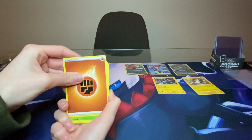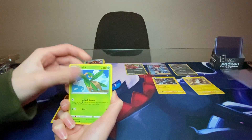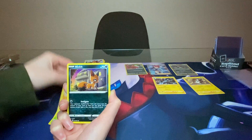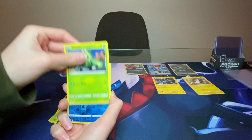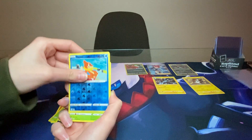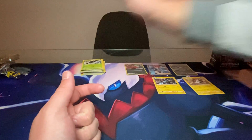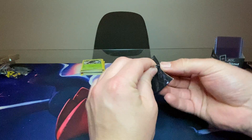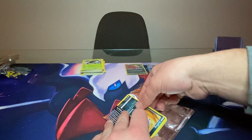As we get right here, we got Fighting Energy, Thwackey, Floatzel, Tropius, Yanma, Trapinch, Nickit, Gossifleur, Cacnea, Roselia, and a Regular Rare Zeraora. That was the halfway pack — five packs in and we've pulled an Amazing Rare, a Full Art Trainer Skyla, and a Shiny Morpeko. What does the second half of the ETB have for us?